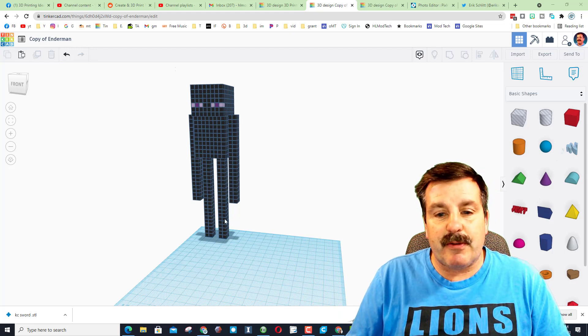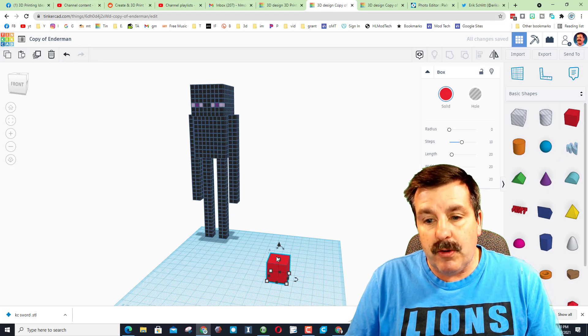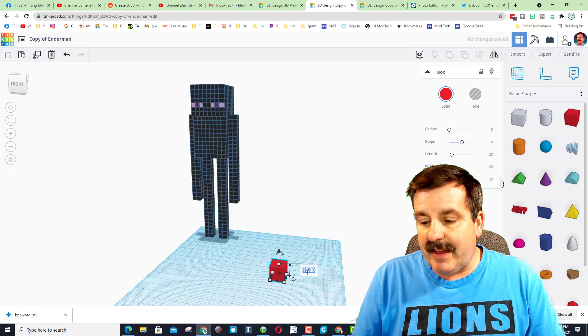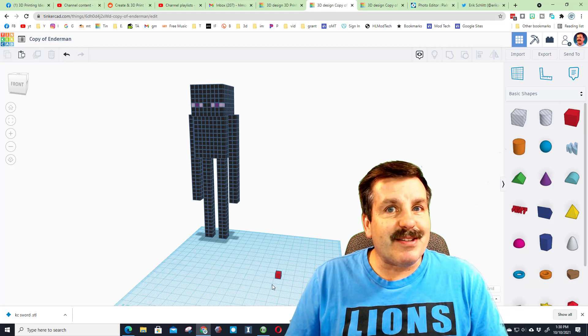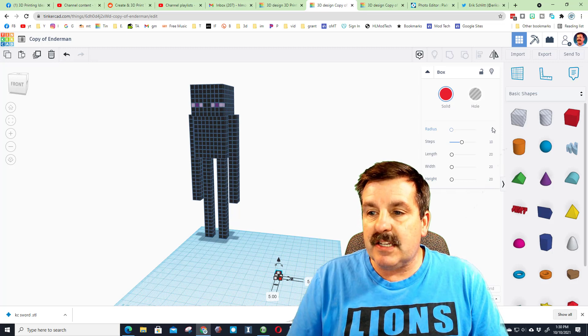We need to thank Jack for creating these designs - I'm just playing with his work. We always start with a cube: bring it out, hold down shift, shrink it a little, and then type the number five, because this whole project is built on the five by five cube.